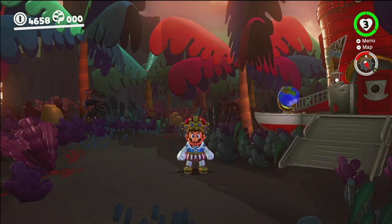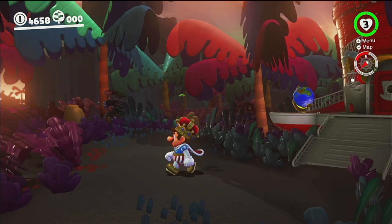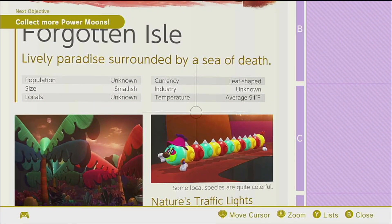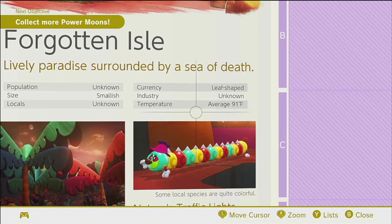Last time, we completed the Lake Kingdom — if I'm remembering that correctly, I'm very sure that I am. How's the temperature? Why is Mario splitting? It is 91! I thought it was going to be way cooler than that — like 60. It is 91 in the Forgotten Isle.